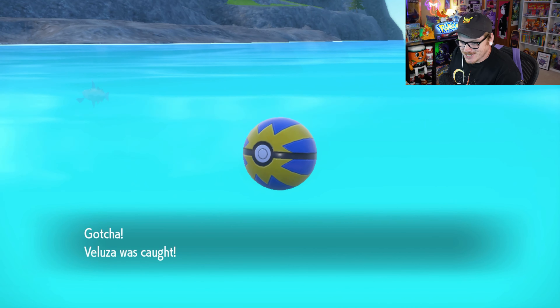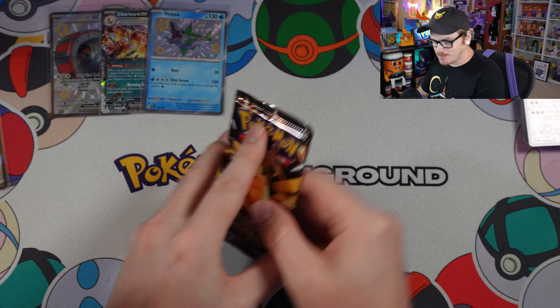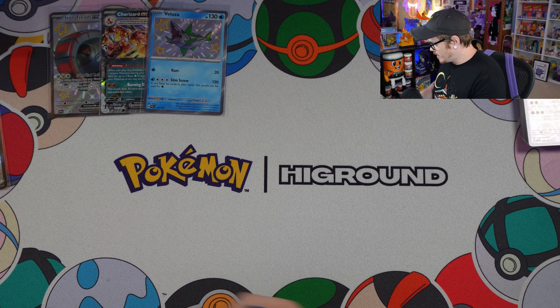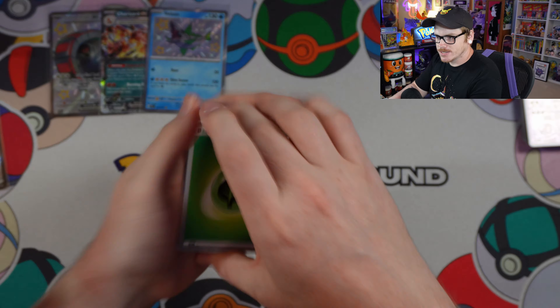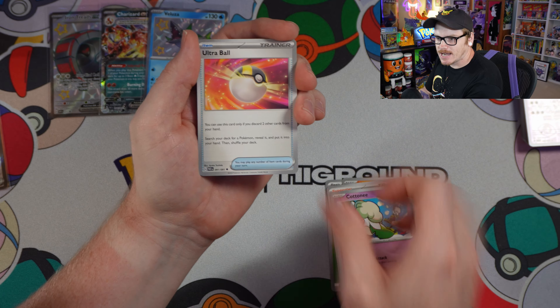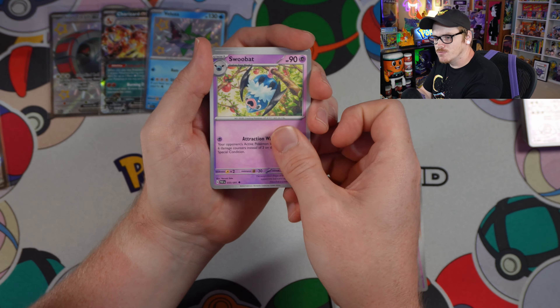We got the shiny Veluza! Alright, so last pack from the Iron Treads tin. Let's see if we can get one more shiny to go hunt for. Taldean Student! We got Cottonee, Ultra Ball, Swoobat.